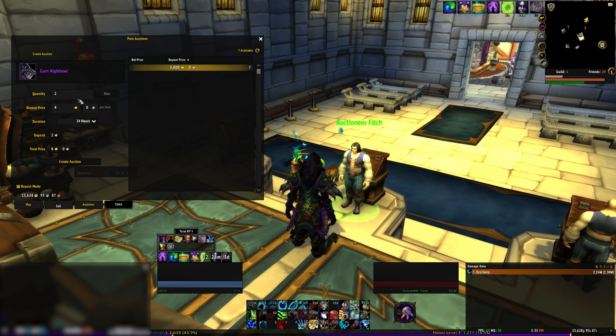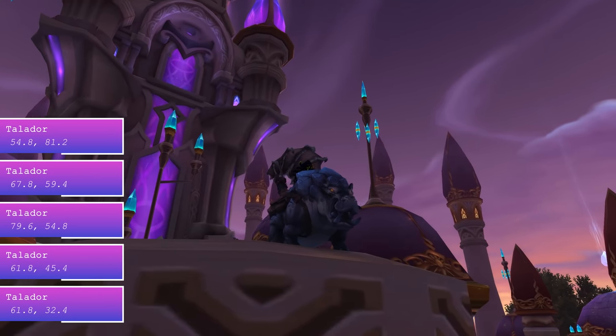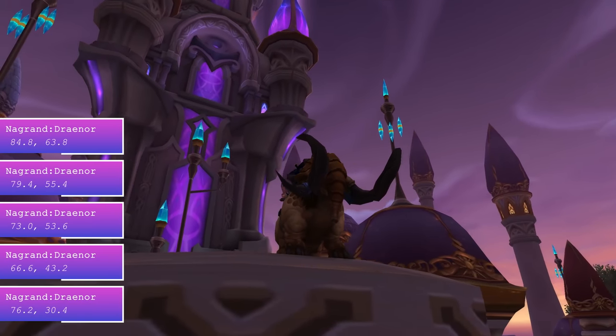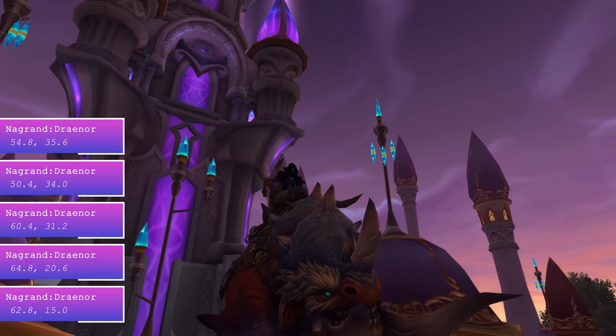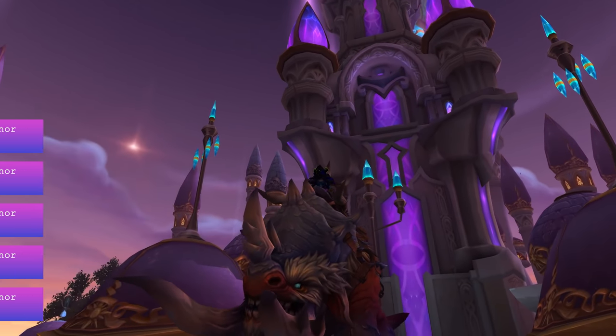I want to point out there are three other Draenor rares which drop mounts 100% of the time, but from what I've been able to see while checking for them, they seem to be camped a lot more often than the other mounts I mentioned. Silthide spawns at the coordinates on screen in Talador - killing him will give you the Sapphire Riverbeast. Luk'hok spawns at the coordinates on screen in Nagrand - killing him rewards the Mottled Meadowstomper. Nakk the Thunderer also spawns in Nagrand at these coordinates - killing Nakk will grant you the mount Bloodhoof Bull.